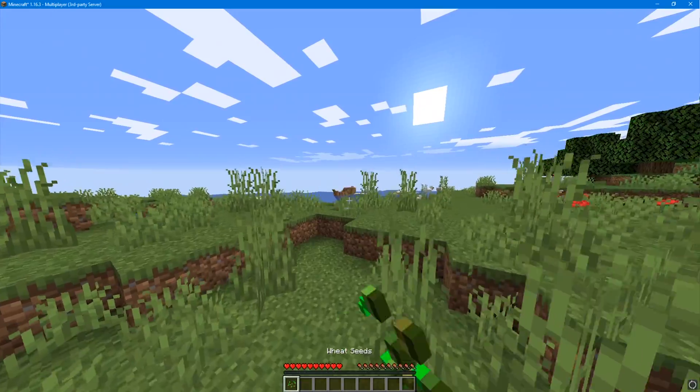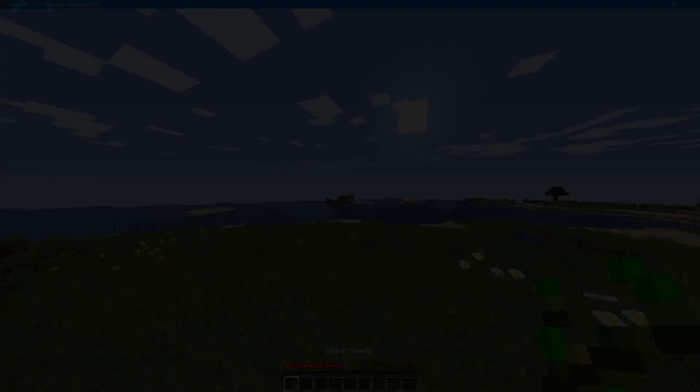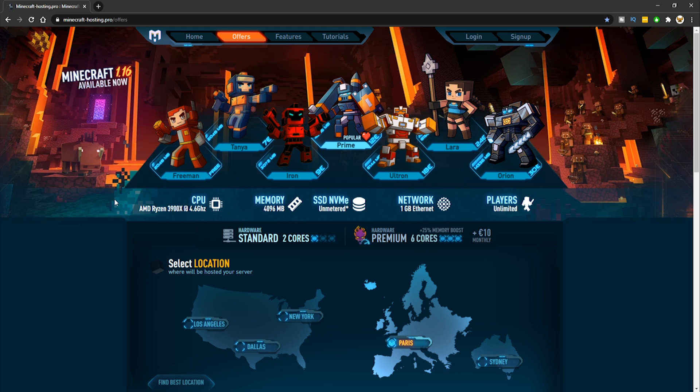That's how you create a Minecraft server on Server.pro. Just give your friends the IP so they can join as well. That was number two — now let's go into number one.